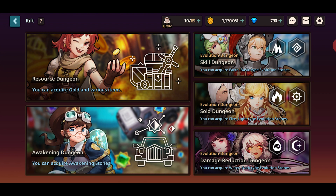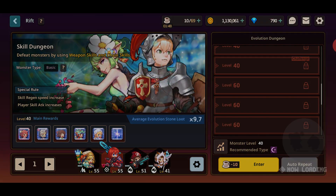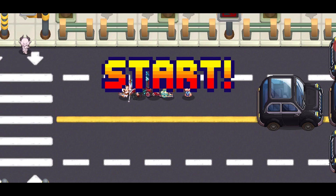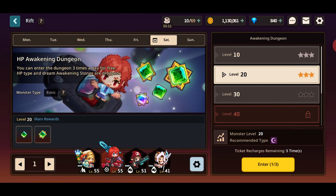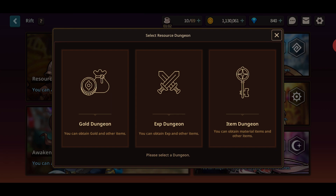Now the Rift is more typical for gacha but with a twist — these dungeons rotate. Today's damage reduction dungeon is water and dark type. There's a skill dungeon where only weapon skills and chain skills can defeat enemies, which is a nice twist. Then you have the awakening dungeon, arguably the most important — you get three tickets a day. The dungeon is about illegal parking and your goal is to destroy all these cars to get points. It's fantastic, I love the system. You also have a resource dungeon with gold, exp, and an item dungeon for reinforcement hammers for your equipment.